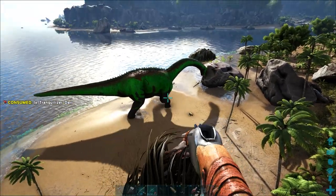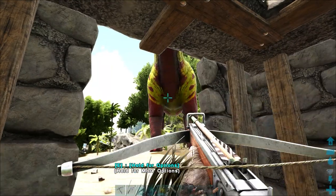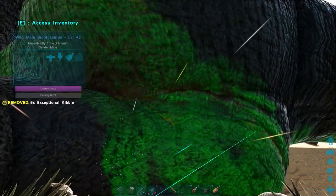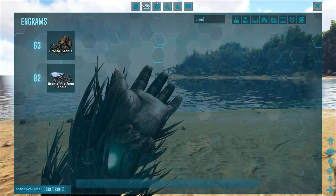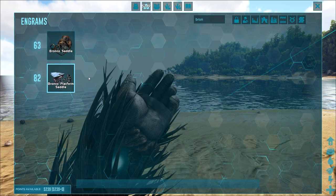Taming strategies are as simple as taking high ground such as a steep cliff side, or constructing a small square stone building to shoot from. Exceptional Kibble or Hiré is its preferred food. The saddle is unlocked at level 63 and its platform saddle variant is unlocked at level 82.